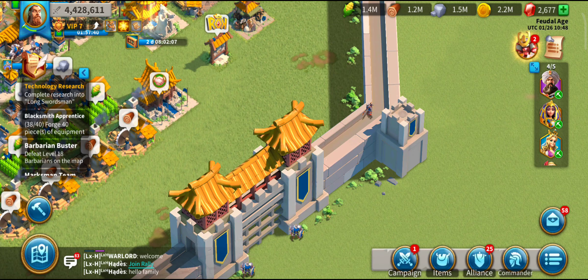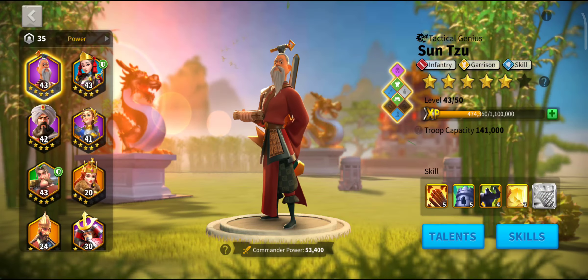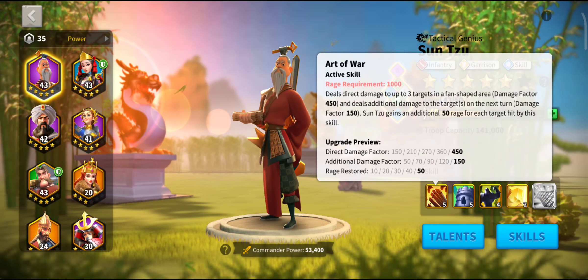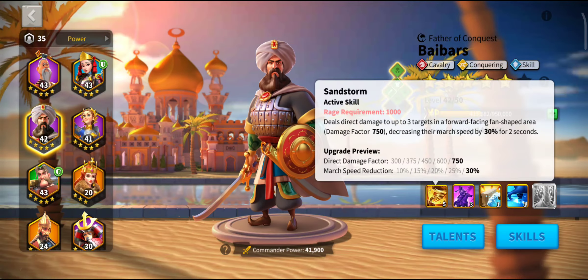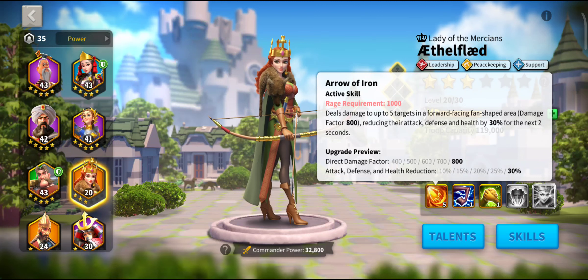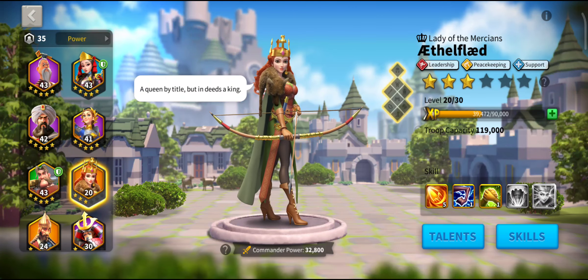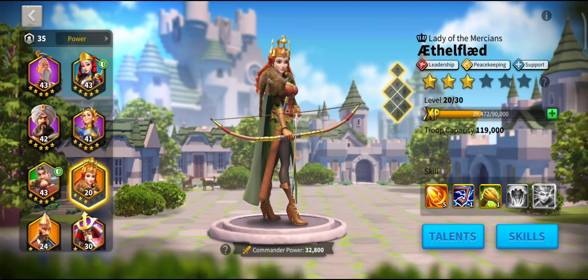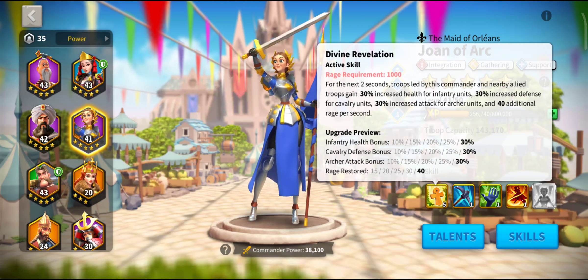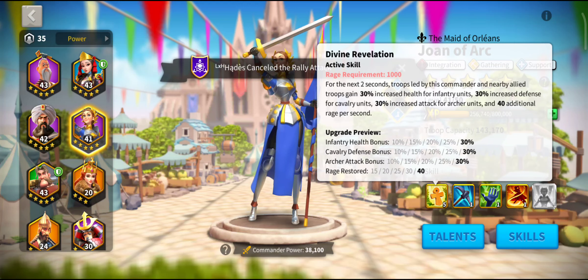Sunset Canyon splits into four categories. First, when looking through your commanders, ask: are they a team player for Sunset Canyon? Being a team player means they hit not just the target in front of them but others in a fan shape. Art of War, Sandstorm, and Arrow of Iron all hit other targets as well, making them team players. Joan is another example — she doesn't hit other targets but buffs them, which is really important.